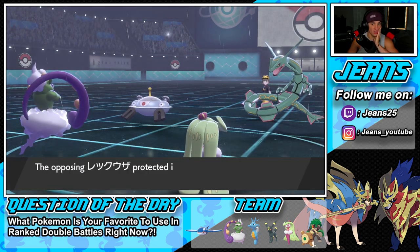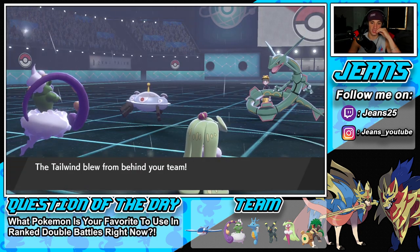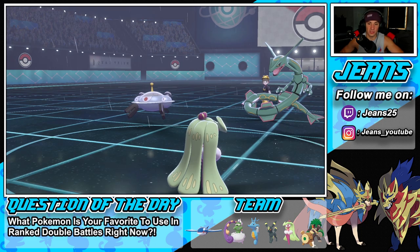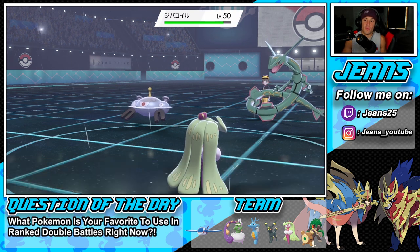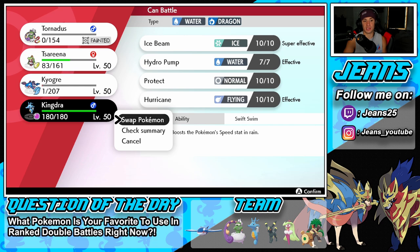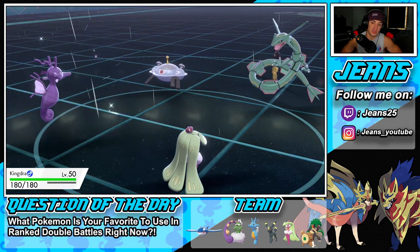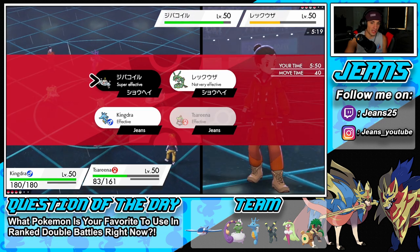Rayquaza protects — love that turn! Magnezone goes for Thunderbolt targeting Tornadus predicting our Protect. I'm so cool with that turn. Kingdra comes out — I can drop a huge Ice Beam onto the Rayquaza slot. Either he takes it with Rayquaza or he swaps to Moltres who can't eat it up. Gotta love it! Ice Beam flies through and High Jump Kick comes to lay that thing out.